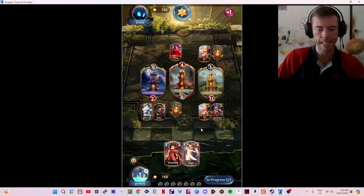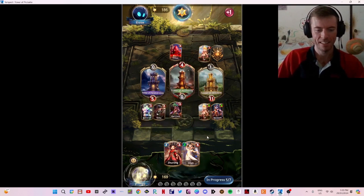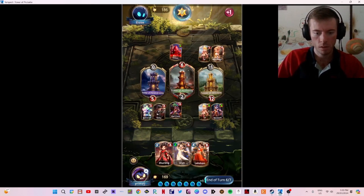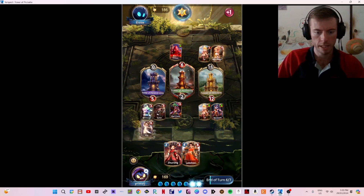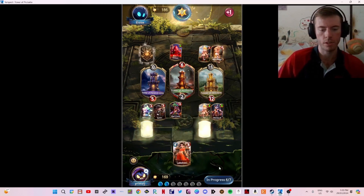The wombo combo of the Mad Clown and the Butler — oh my goodness, this is insane! All that super energy. At the end of the turn, the power of one random card from all your zones increases by two — interesting. I think we'll go with Udan, Idan, and Zhrong and see how this one turns out for us.